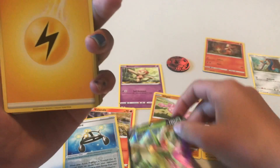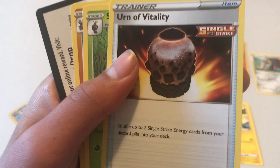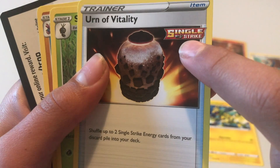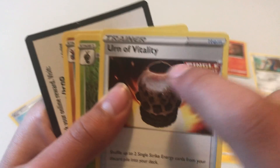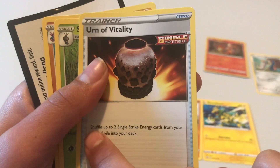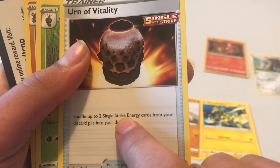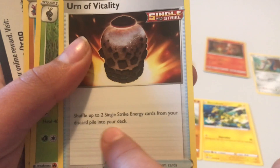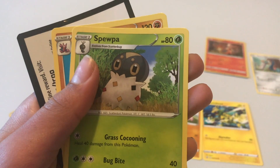Electric energy. That's new — Single Strike energy. This symbol's new, I think. That's cool — it's also an item. Shuffle up to two Single Strike energy cards from your discard pile into your deck, so you get your Strike energy cards back.